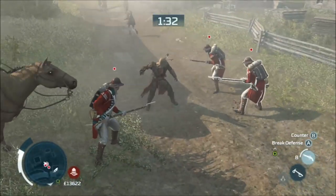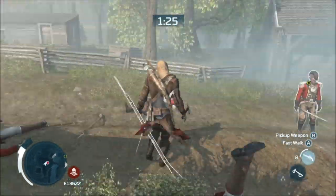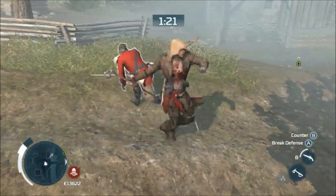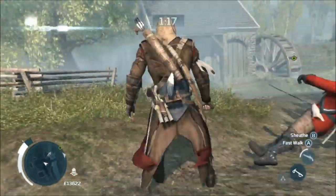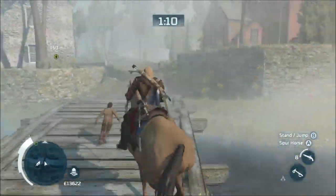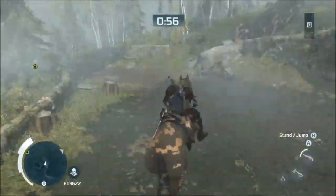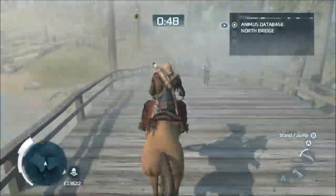Take these guys down — you can just block the first one and then streak the second two by holding an attack immediately as the kill animation finishes. Then take that guy's guard down with A, or the jump button. You'll break his guard and then you can finish him off. Back on the horse, and you've got plenty of time to make it to the final checkpoint.